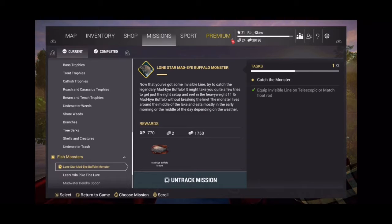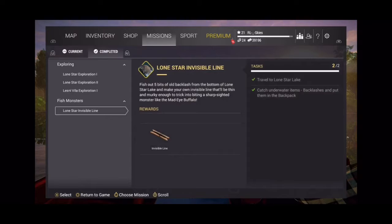We first started off with the Lone Star Mad-Eye Buffalo monster. What you gotta do for the first task, or mission, is travel to Lone Star and catch underwater items, backlashes, and put them in your backpack.